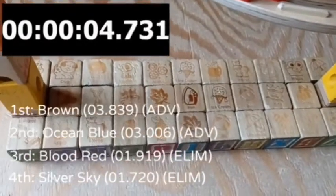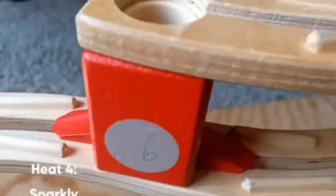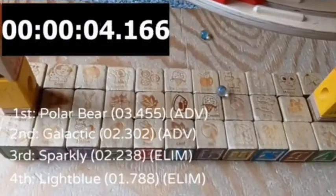This guy goes flying off the course, and Blood Red goes off the course too. So Ocean Blue and Brown move on to the next round. Then Sparkly, Polar Bear White Blue, and Galactic are up.